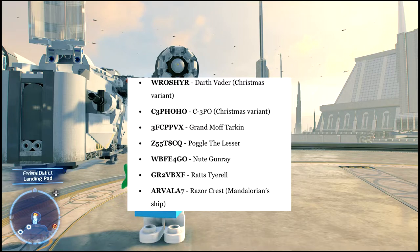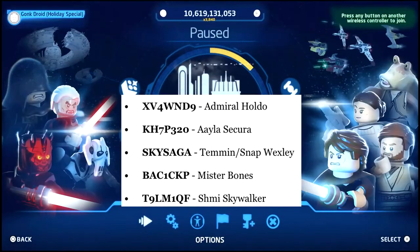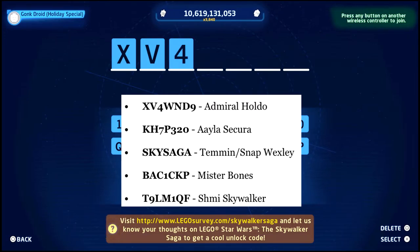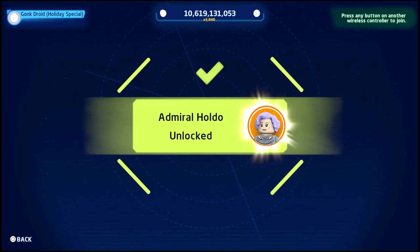We did the Razor Crest for the Mandalorian. We have five more codes to go. The next one is Mina Bonteri — or Mineral Holdo — I'm not sure how to say it. The code is XV4WND9. And here she is.